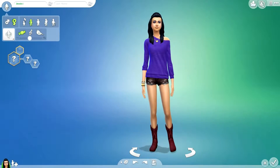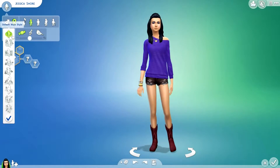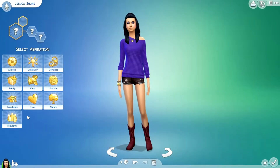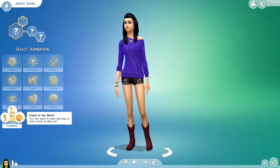Hey everyone! I'm going to be creating a Pretty in Pink sim and her name is going to be Jessica Shore. She's going to have the Feminine Walk and she's also a teenager. For her aspiration, I'm going to go with the Popularity one — I think I'm going to go with Friend of the World.